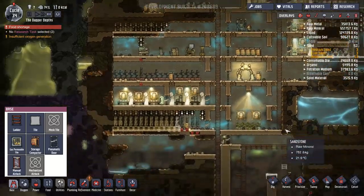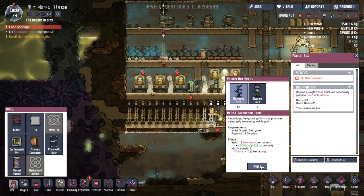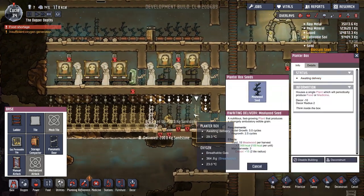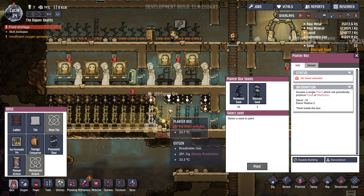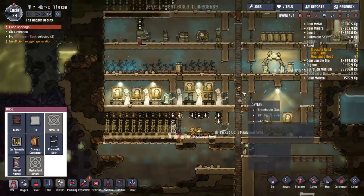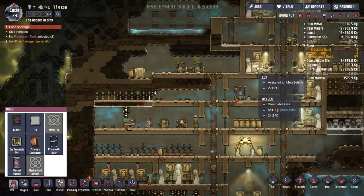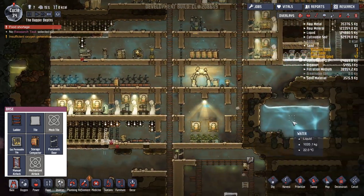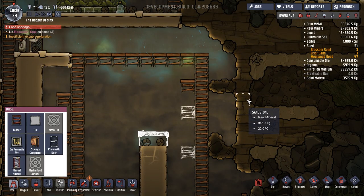Let's see what we really need right now. I would not mind getting these set up — please and thank you. We've got ridiculous amounts of these mealwood plants, so let's get all of this going. No resources selected — that's fine. Food shortage? Yes and no. We'll be getting through this, don't worry. That is on a seven, so hopefully they'll manage that reasonably fast. We've almost cleared out everything down here, which is good to see.